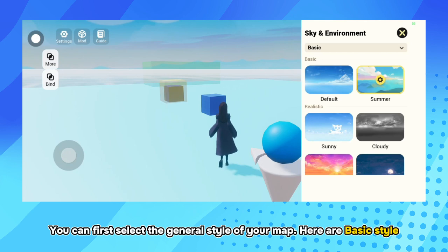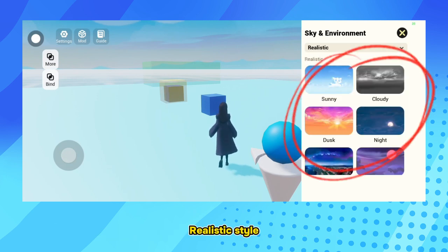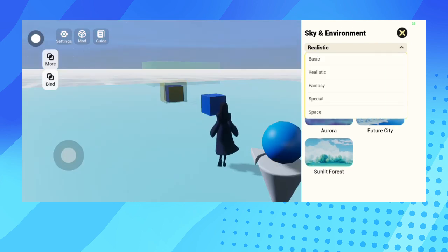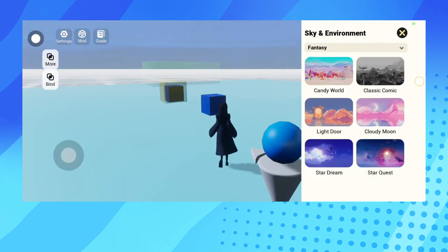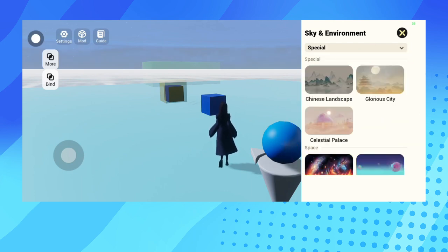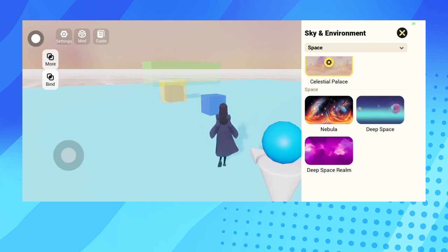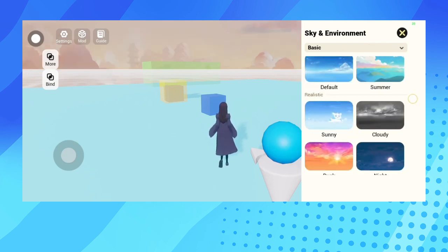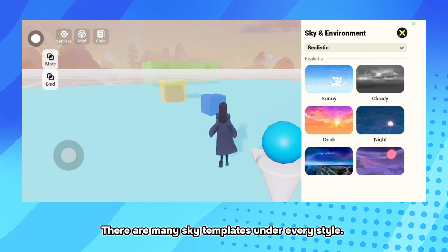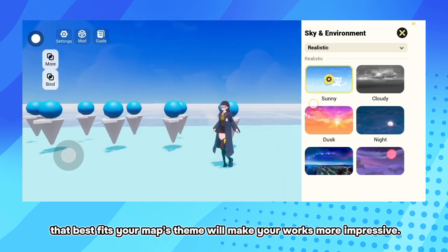You can first select the general style of your map. There are five styles: basic style, realistic style, fantasy style, special style, and space style. There are many sky templates under every style. Choosing a sky template that best fits your map's theme will make your work more impressive.